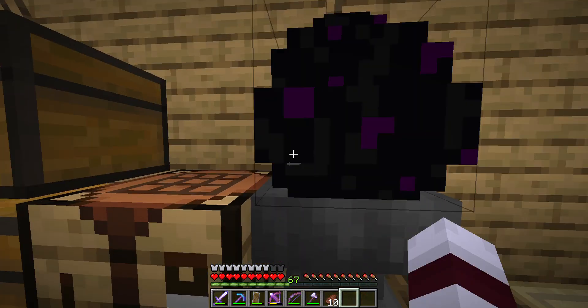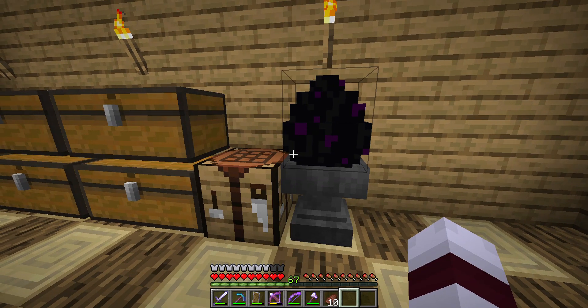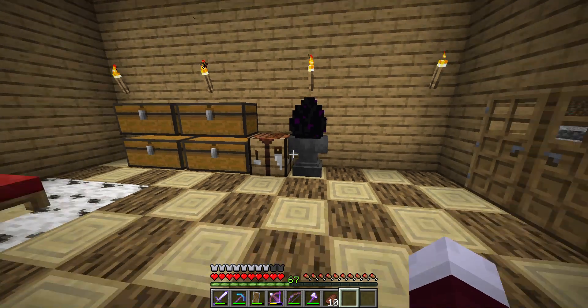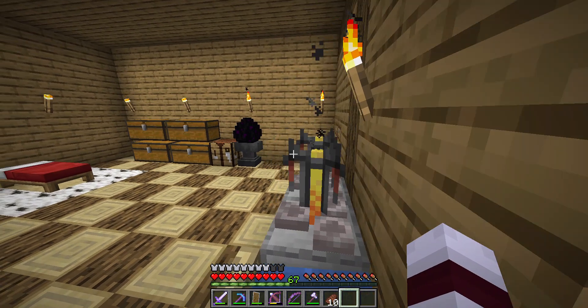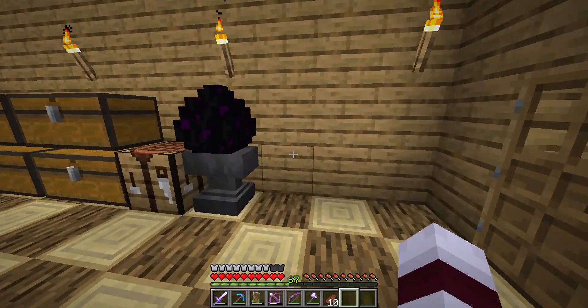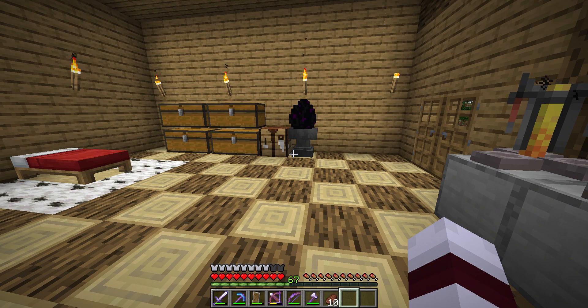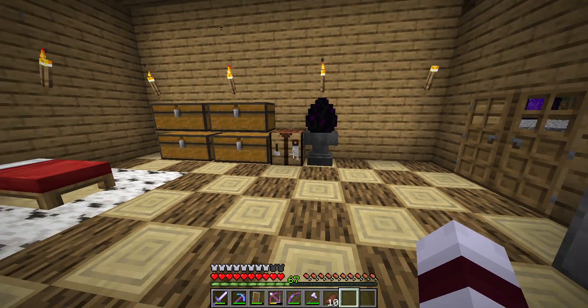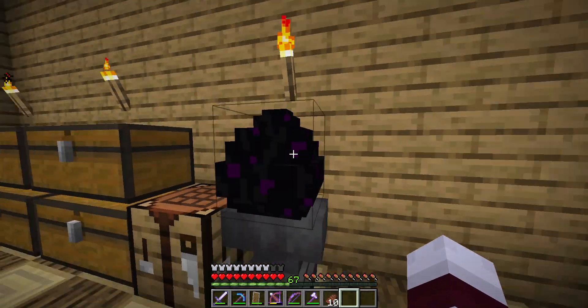Here is the dragon egg. Now, for any of you who are about to defeat the Ender Dragon — when you defeat it, don't go for the egg first. You have to cover up the end portal with wood, then break it and hit the egg so it'll teleport off of it.